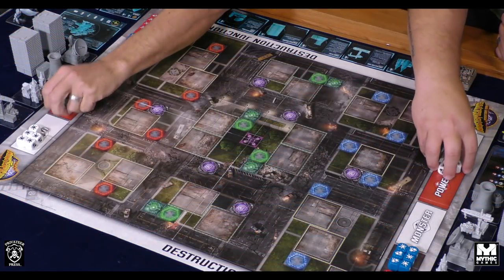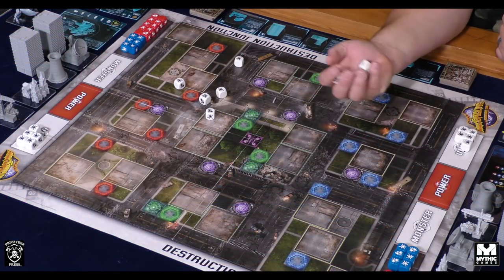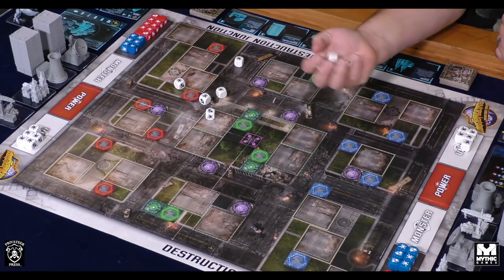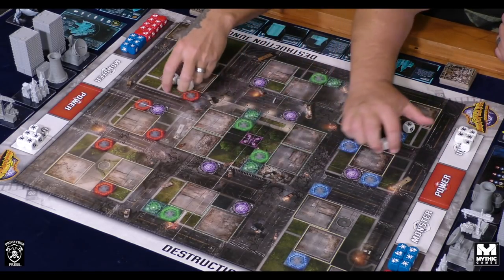Now we'll go ahead and get started with our playthrough. First, we determine who goes first — we each roll five dice and whoever gets the most hits goes first. JT got six hits, Sam got four. So JT is going to go first and will place his first buildings.